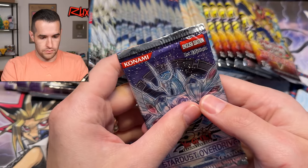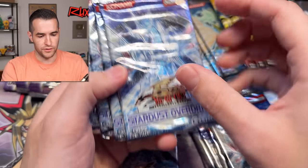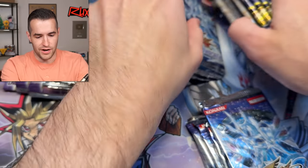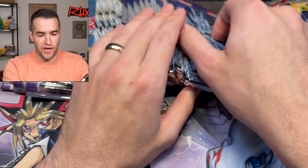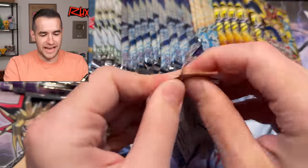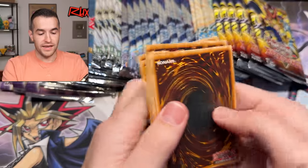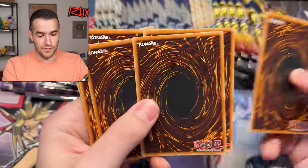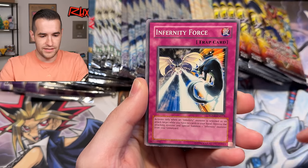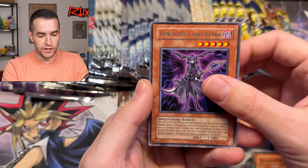Oh — this is a first edition pack! I didn't know I had any first editions, that's a surprise. We'll save that one for later. I didn't know I had a first edition Stardust Overdrive — that's certainly cool. It'll add a little excitement to go along with the first edition Duelist Genesis and the Turbo Packs. Insect Neglect, Time Passage, Infernity Force, Slip Summon, Ritual Buster, Spiritual Forest, Ashley on Fortune Lady Dark.